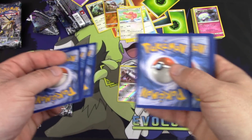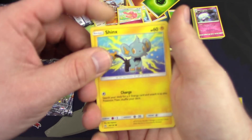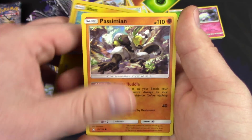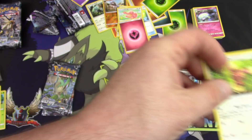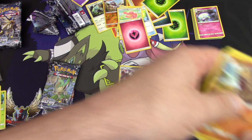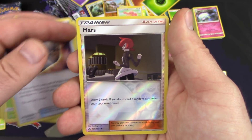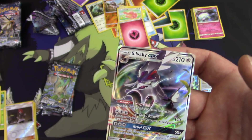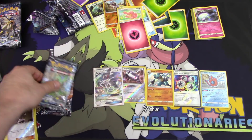Can I have the reverse Piplup? Sure, he's so cute! Pack two — we got a Starmie, Passimian, Hippopotas, Buneary, Cherubi, Gumshoos, a Cherrim, Unidentified Fossil reverse holo, Mars — and we got a Silvally GX! That is worth three points — gives us eight so far.